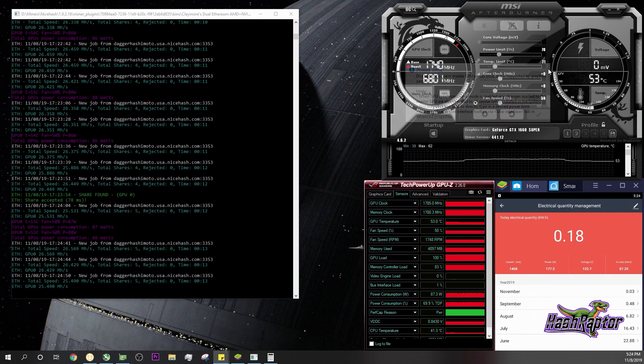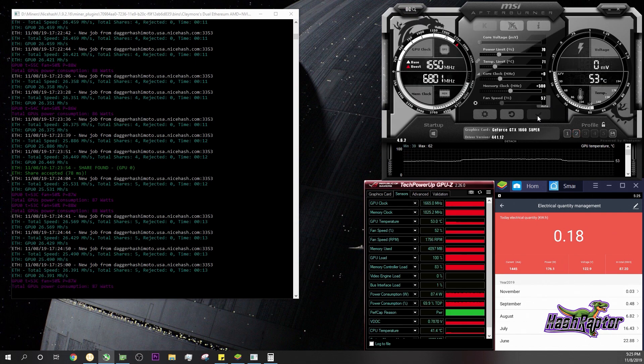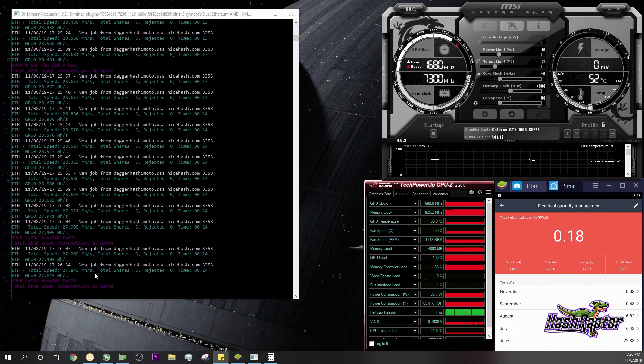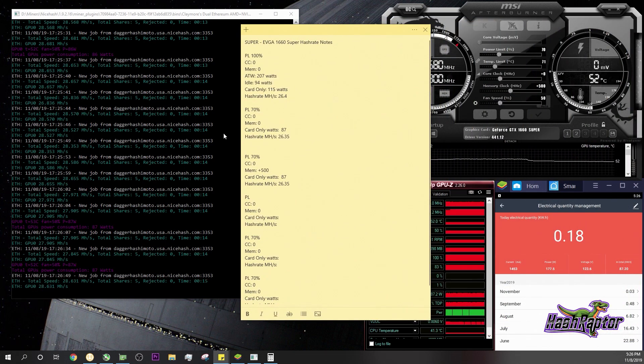For our next test we'll leave the power limit at 70% and jump the memory up a little bit — increasing that to plus 500. Look at that, we got a nice jump here: 28.5 MH/s. Letting that settle in, we're seeing between 27.8 and 28.6.